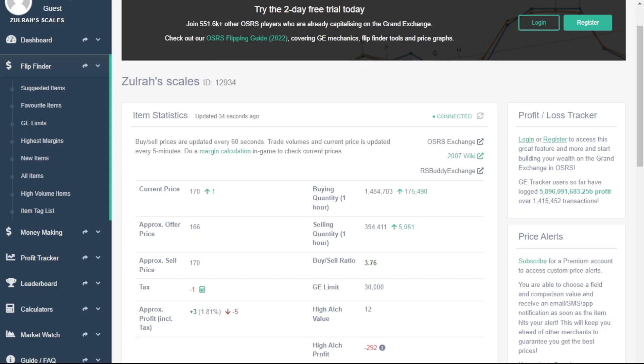We're going to start off by looking at this website which I have found. I don't know how well known it is, but I don't have any sort of affiliation with this website — I want to get that out of the way first. This is not an official RuneScape program by any means. Some third party made this website, and it's extremely helpful for flipping. You can search any items up here, but we're going to start on the page I most frequently visit, which is the Zora Scales information page.